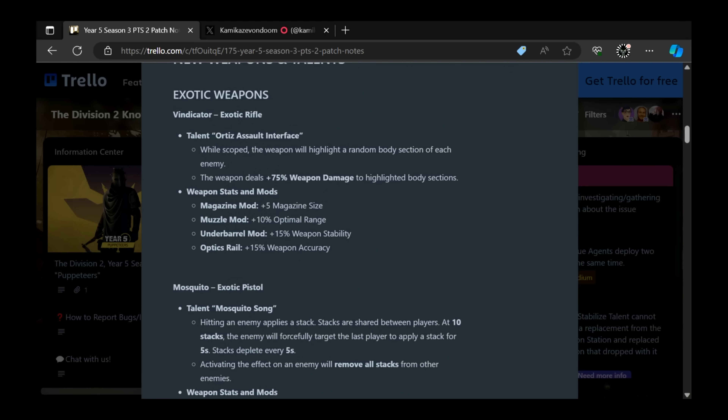So first, what is the new exotic? The new exotic is called the Vindicator. It is an exotic rifle with the talent Tease Assault Interface. While this rifle is scoped in, the weapon will highlight a random body section of the enemy. That highlighted section will have a plus 75% weapon damage buff. Also, this exotic rifle will have plus 5 max size, optimal range, stability, and accuracy.